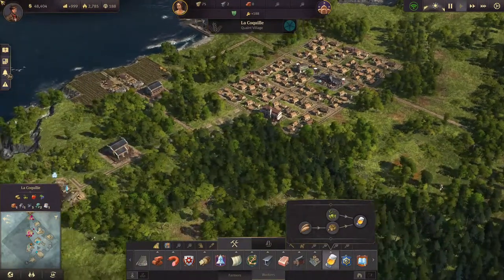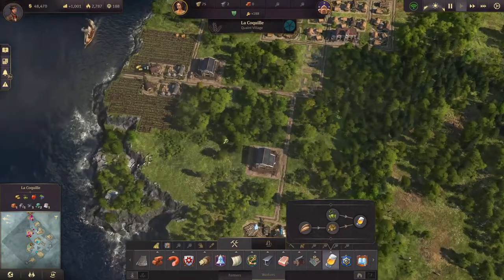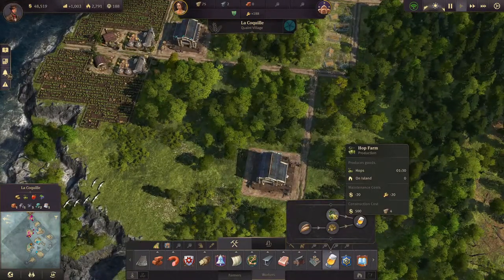Hello everyone and welcome back to Anno 1800. I am Obi-Wan Dam and in today's episode we will start our beer production.